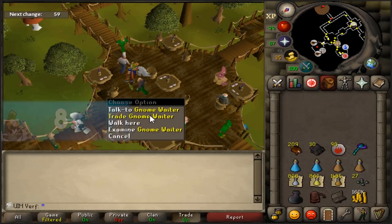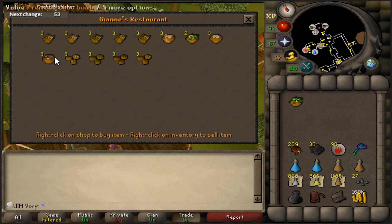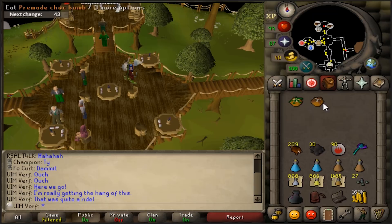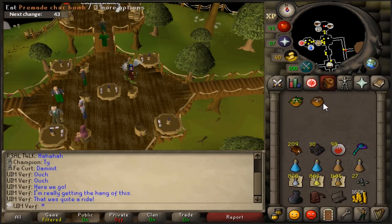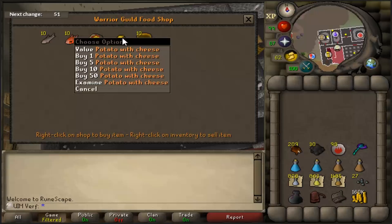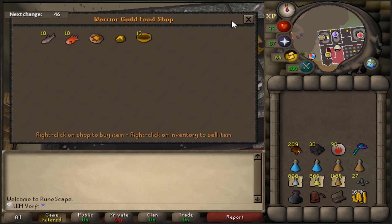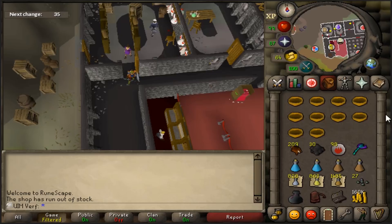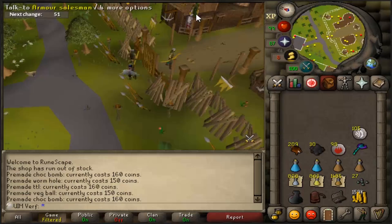Number eight is food locations. In the Gnome Stronghold you can buy pre-made tangle root and chocolate bombs — these heal 16 HP and only cost around 160 gp each, which is really good for a low-level ironman doing quests who needs quick healing food. You can also combo-eat these with another piece of food in one tick. The stews there are also really useful — you can quickly buy stews to boost stats for quests or clues instead of going all the way to Camelot.